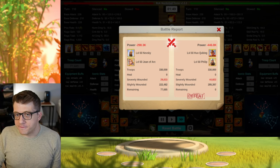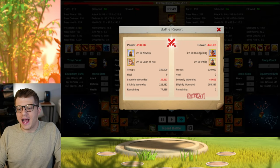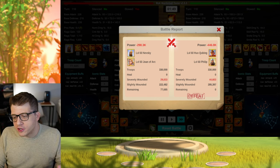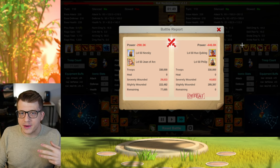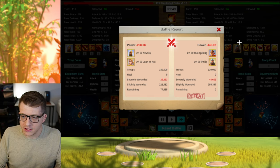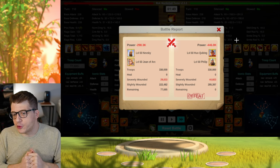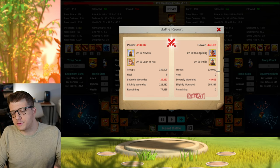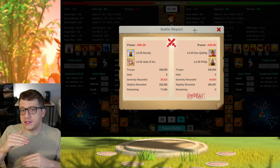Let's jump right into the 1v1 battle results first, which are the less exciting of the results. Both armies in these tests are using the Ottoman Empire civilization, both running the wedge formation for 5% extra skill damage, both running twilight falls for another 5% extra skill damage, both have 330,000 troops, and both have an even spread of 8% attack, defense, and health across their armaments.